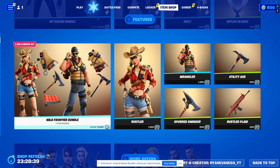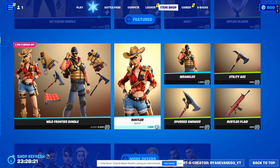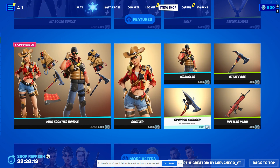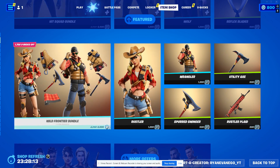The Wild Frontier Pack is back. I have this on my account — Wrangler. Looking good, I really like him. He's so funny to me. He's the second greatest guy skin; the first one is Lucky Strike. So anyway, we've got Rustler, Wrangler, Spurred Swinger, Utility Axe, and the Rustler Plaid Wrap. They each come with their own little back bling.